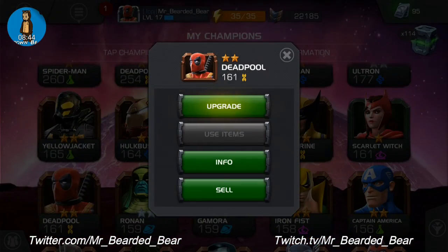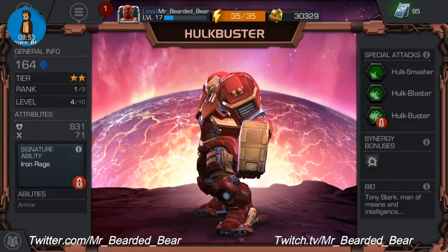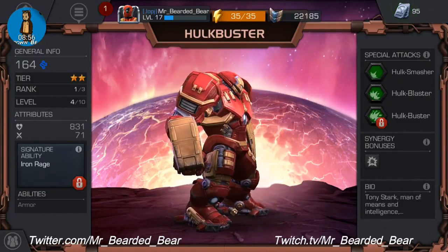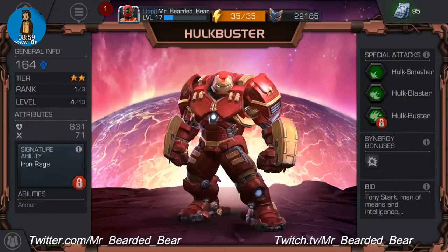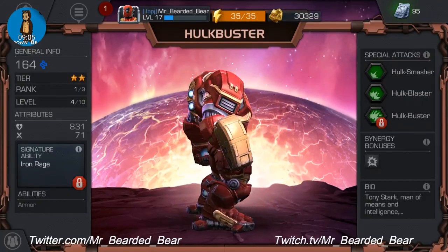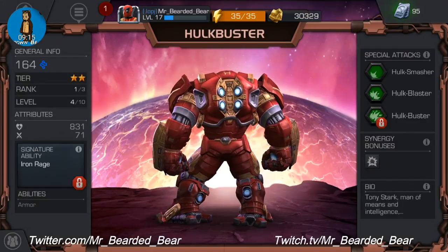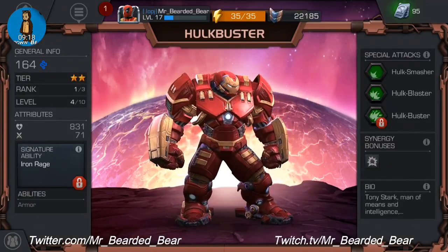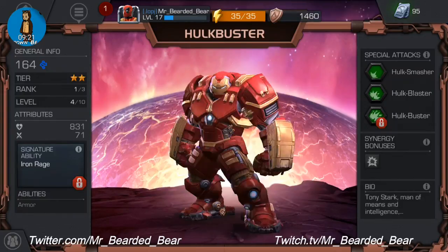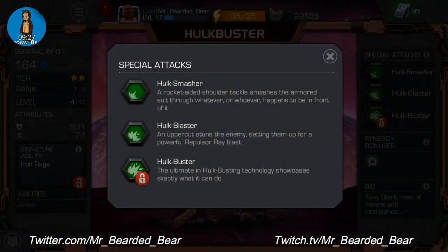We've got Hulkbuster, as you all know from Avengers — he's level four out of ten. I haven't done much work on him, but I'll probably give him a quick upgrade after going through the roster. His ability is Iron Rage — Hulkbuster's arm is reinforced upon receiving damage, making it stronger during tough battles. It's the perfect counter to Hulk's rage. If his signature ability was well leveled up and I fought Hulk with him, he'd be practically unstoppable. Special attacks are Hulk Smasher, Hulk Blaster and Hulkbuster.